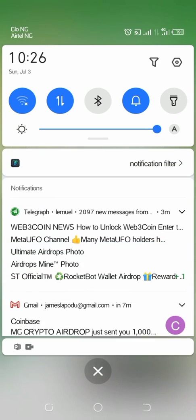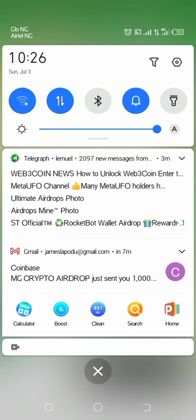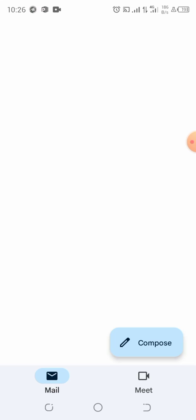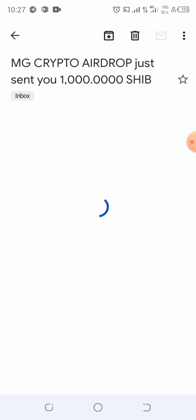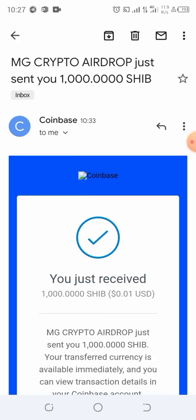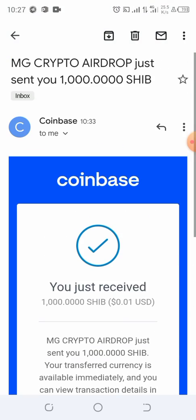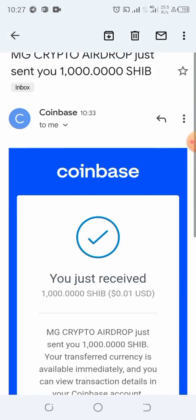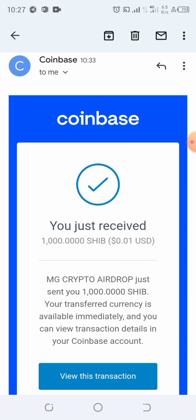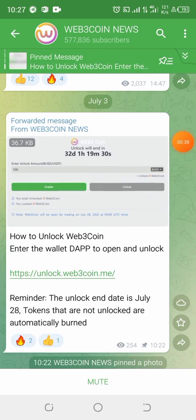As you can see, my withdrawal of 1,000 Shiba Inu tokens says your withdrawal has been sent — check your Coinbase email address and Coinbase account. Every CryptoJob just sent you 1,000 Shiba Inu tokens. I received this transaction just now, which shows that the Shiba Inu bot actually works.